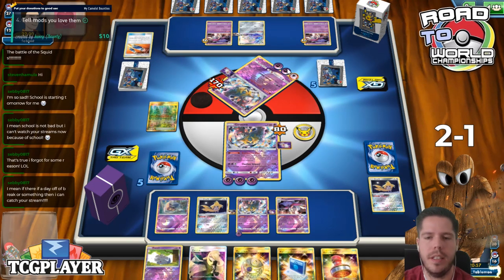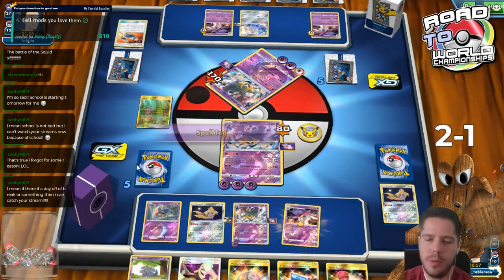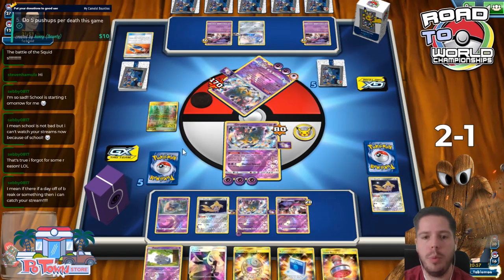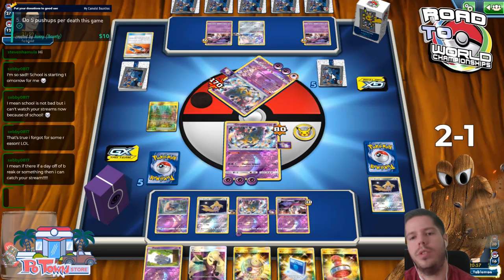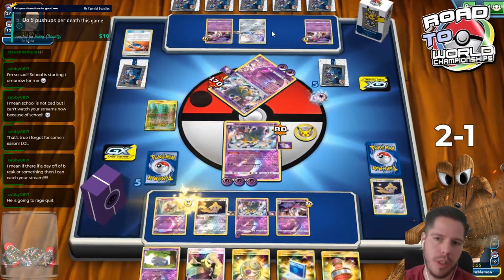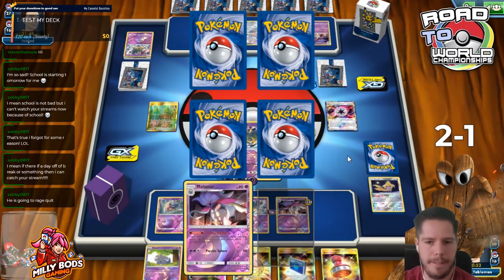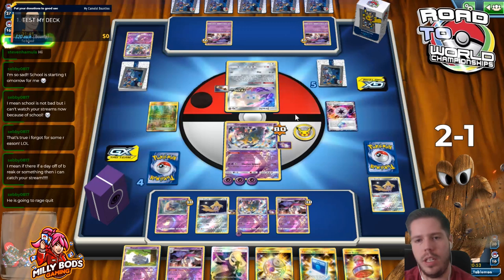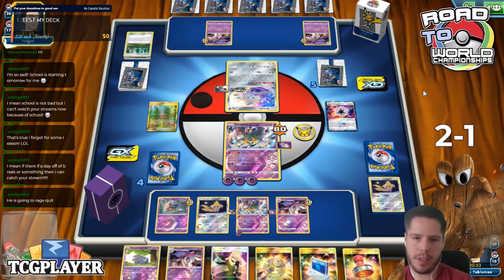The cool thing about this is that it should be him that activates. Since we got the first prize, we go down to four, he goes down to four, then we go down to three, then he goes down to three. In that turn where he goes down to three, that's the turn we need to win - that's the turn we need SPM Deoxys to KO these guys. Or we stay at four, he goes down to three, then two, and we take those two turns to power up SPM Deoxys.